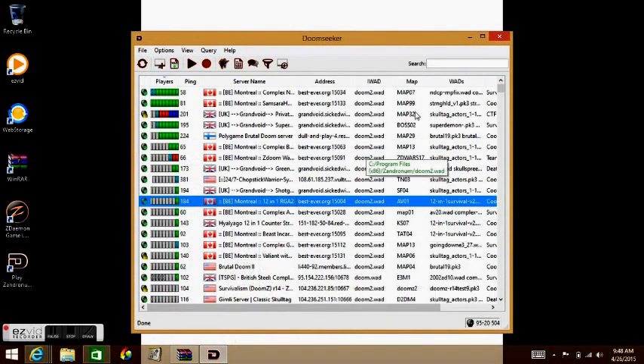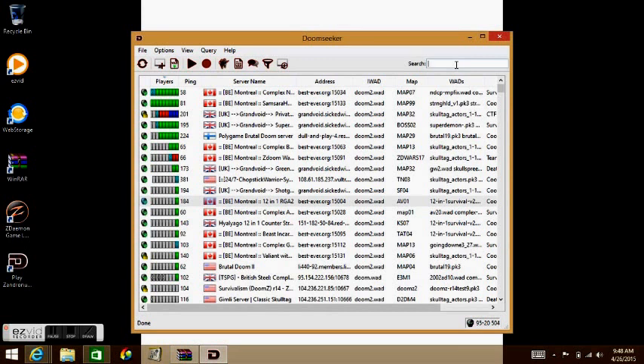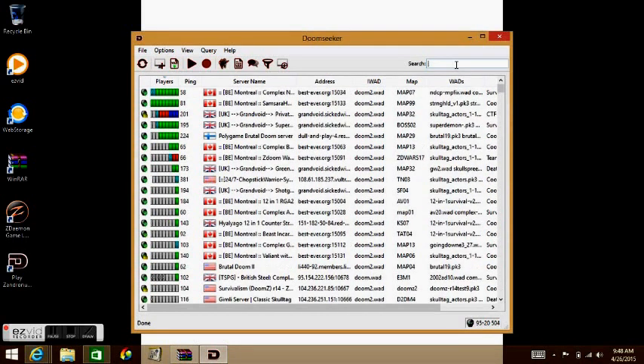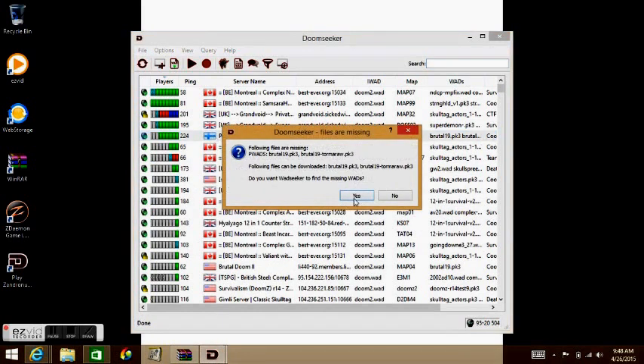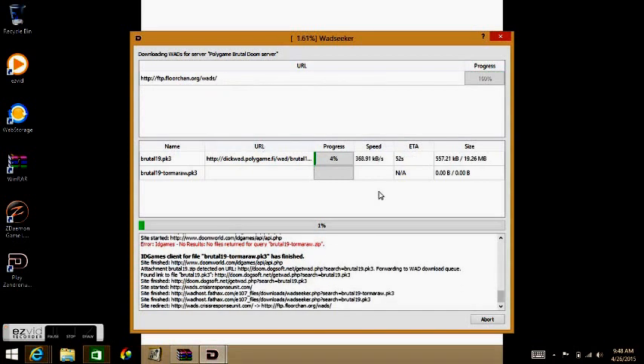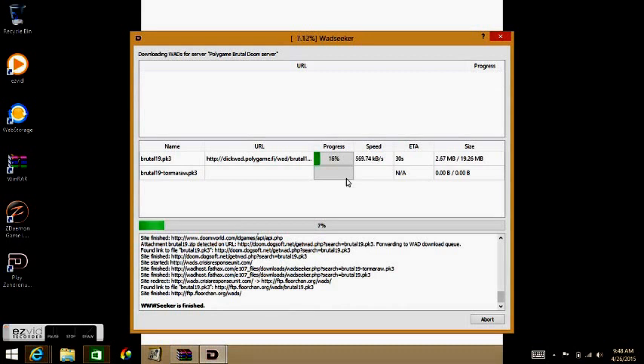Let me search for a simpler server since I can't just sit here watching the download. Let's search for something easy — maybe Skulltag content... or let's just go with Brutal Doom. That should be able to download. You can also host a server from here.